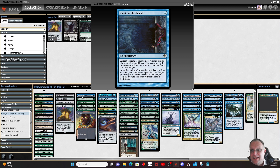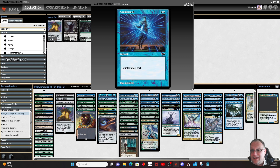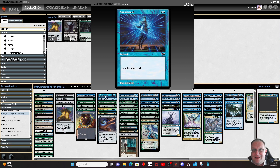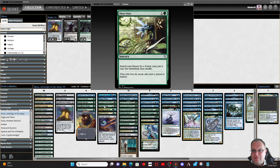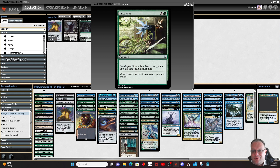Birds of Paradise, Elvish Mystic, Fyndhorn Elves, and Llanowar Elves just help us ramp quicker. Counterspell and Mana Drain to hit those annoying Days of Judgment, Wrath of God, whatever else. Now, extra turn spells and so on. Inscription of Abundance lets us do some fighting with our creatures if we need to, and hopefully we'll be able to kick it to gain X life and have one of our creatures fight something else. Three Visits helps us ramp and fetches out some of the more obscure lands.